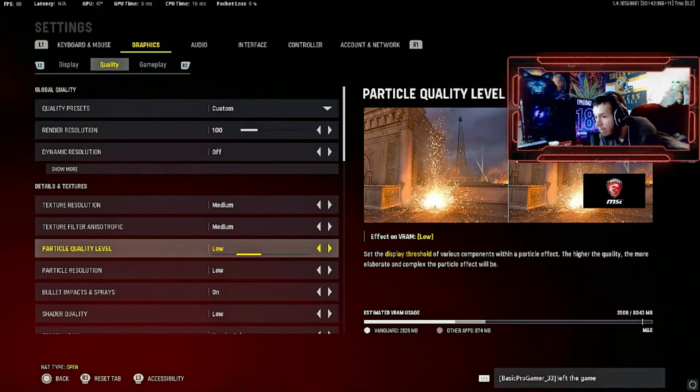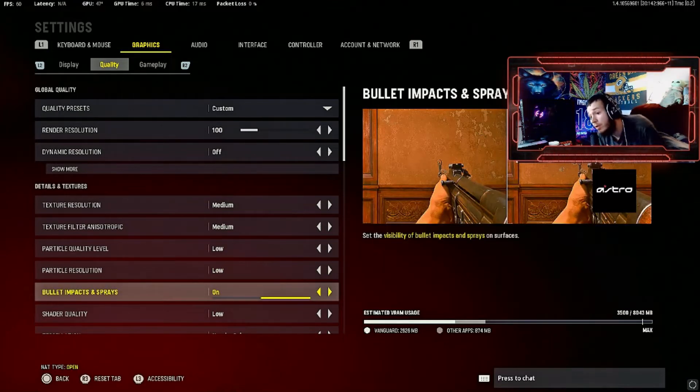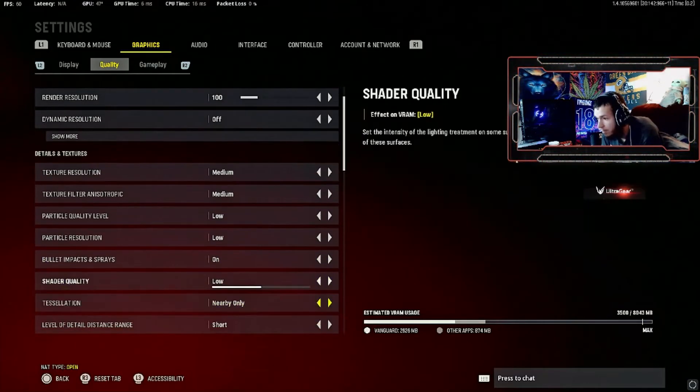Particle quality level I have at low. I experimented with medium but there's not much of a change, so why not have it at low. Particle resolution at low — this has a medium effect on your VRAM. Bullet impact sprays I have on for now because in this game you have all that destructible walls, windows, etc. — nice to have this on. But on Warzone I have this off because it's CPU intensive, and this game isn't too CPU intensive. Shader quality I just put at low.